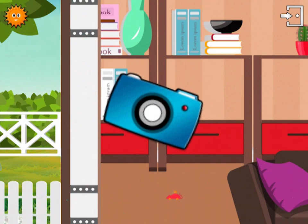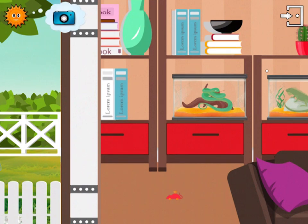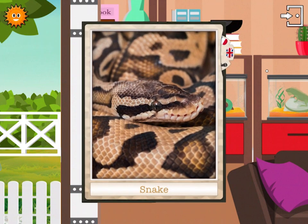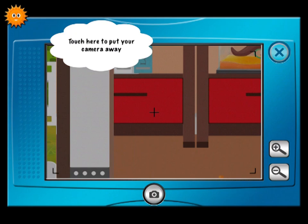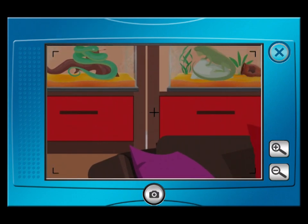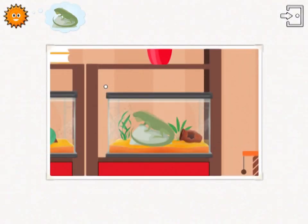Congratulations, you've won the camera. Try to take a photo. Touch here to take a photo. Touch here to put your camera away. Slide your finger to move the lens. Iguanas are lizards and they lay eggs. This photo is now in your album. Touch here to go back to the game.